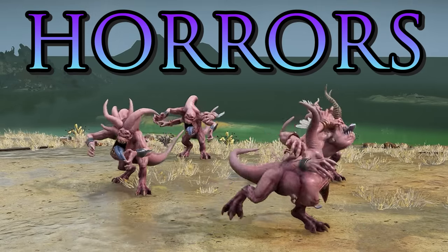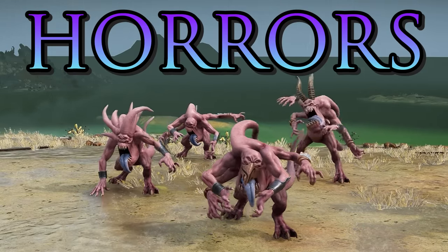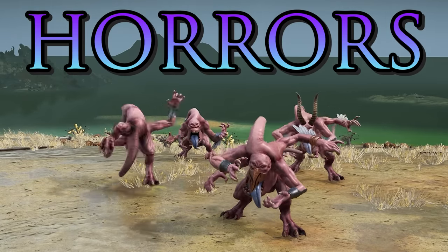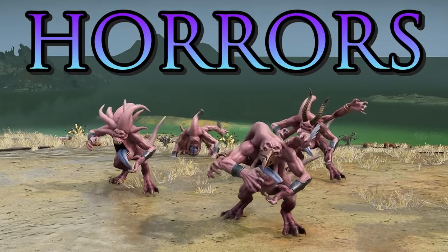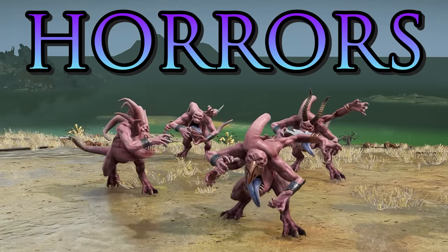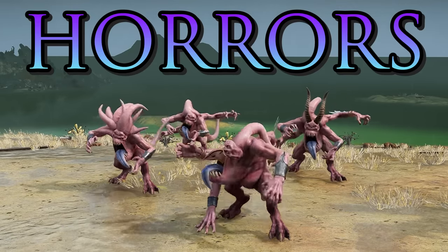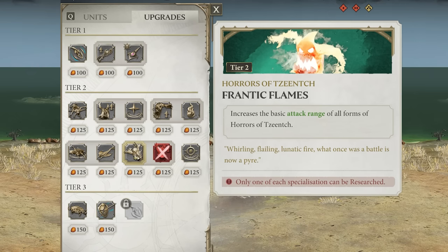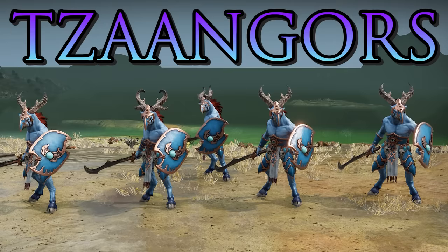The Horrors of Tzeentch are your other tier 1 unit, beginning with Pink Horrors which turn into two Blue Horrors when they die, which then turn into Brimstone Horrors that explode for final damage. They are a ranged unit primarily, though they can get into melee. Importantly they cannot be healed or reinforced, so sometimes it's not worth retreating them. They can be upgraded at tier 2 to increase attack range or increase damage of both ranged and melee attacks.